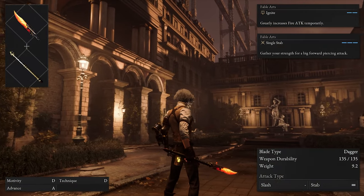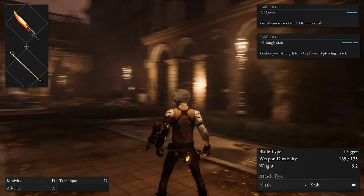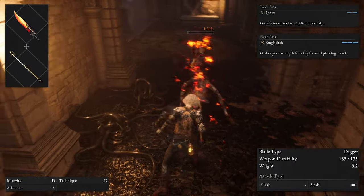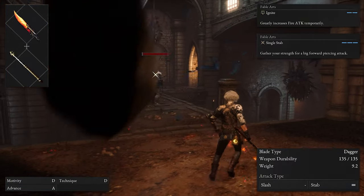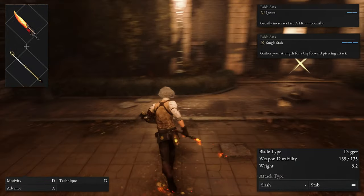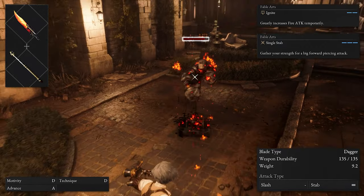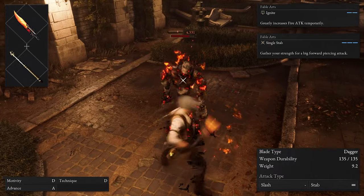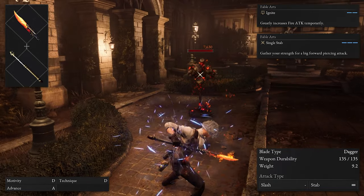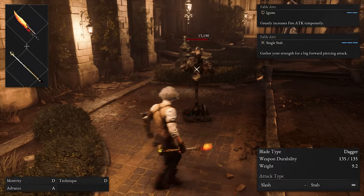The third weapon combination is one of the best combos for an advanced build: the salamander dagger blade and the acid crystal spear handle. This fire damage setup is able to inflict impressive amounts of burn damage on enemies who are vulnerable. The acid crystal blade handle offers A tier scaling for advance, making it the perfect choice for a true advance build. The salamander dagger blade has a fable art called ignite, which greatly increases fire attack power temporarily, meaning your burn buildup will be faster and will also deal more damage.